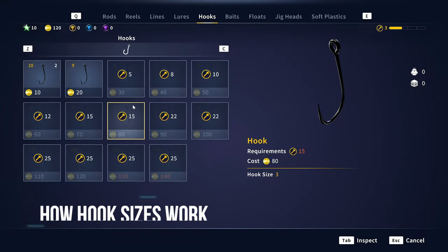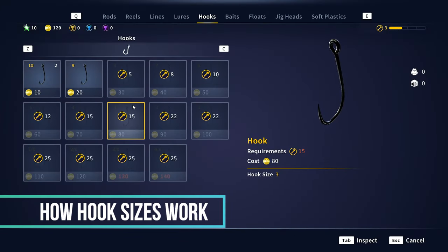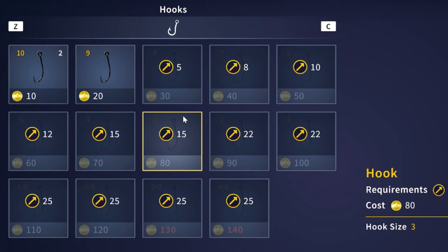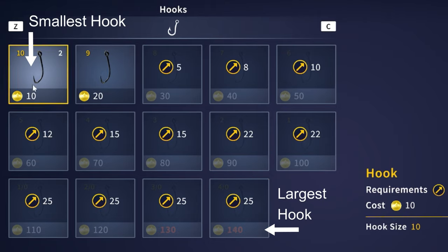How hooks work: a size 10 hook is the smallest. As you level up, hooks will start to unlock and get bigger and bigger. You can catch big fish on a small hook, but you cannot catch small fish on a big hook. It goes from 10 all the way to 1, and then we have 1-aught, 2-aught, 3-aught, and 4-aught. The 4-aught is the biggest hook in the entire game.